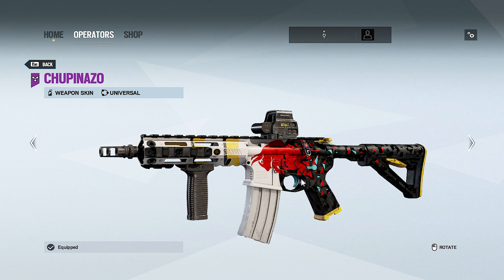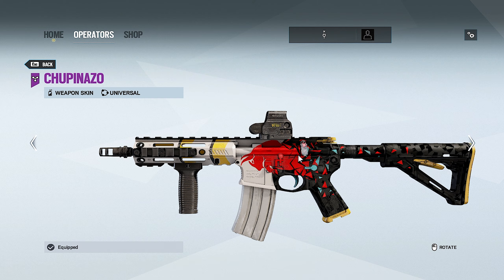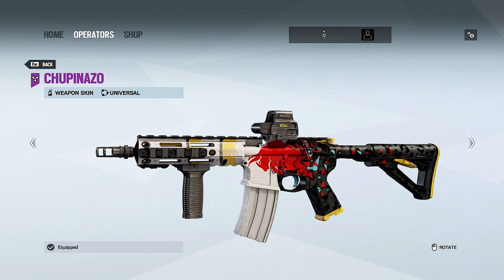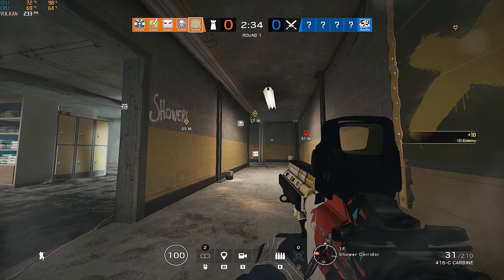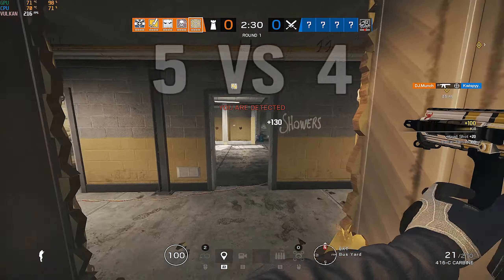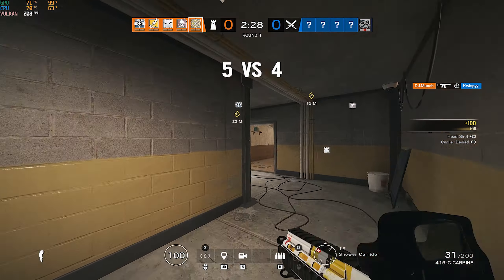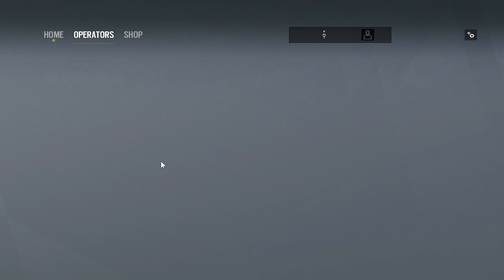Moving on to Year Two, we start with Operation Velvet Shell, which also had four seasonal skins. First is Chupinazo, more widely known as the Red Bull skin — a very hyped seasonal. A lot of people like and rock this skin. I really like the shatter effect on one half of the gun. Overall a very nice skin.